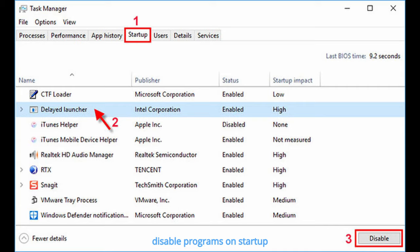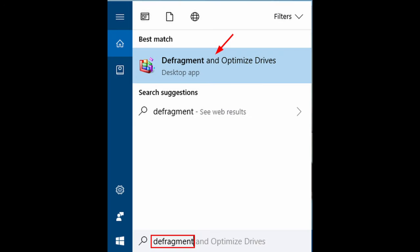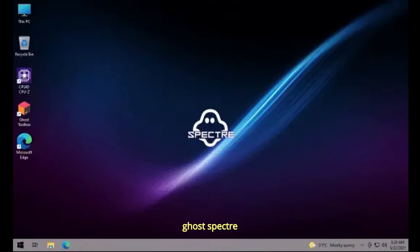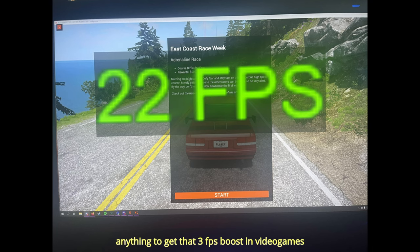...clear temp folder, disable programs on startup, disk cleanup, defrag hard drive, install some sketchy driver booster, install Windows 10 Lite, Ghost Specter — anything to get that 3 FPS boost in video games.